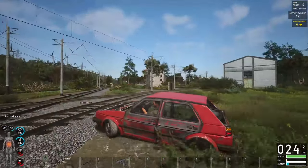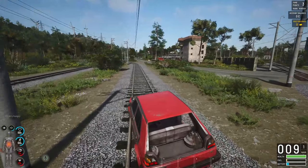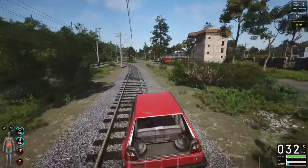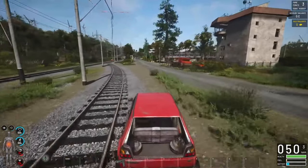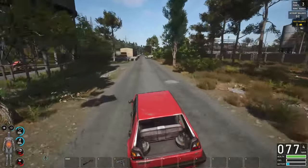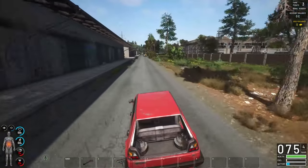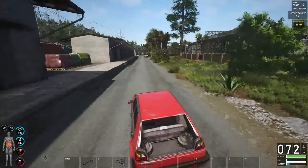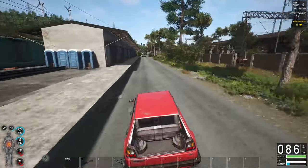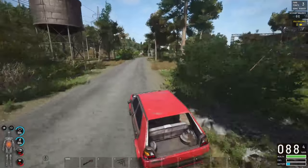There you go — we've just found ourselves a vehicle. It has taken about 52 minutes to search around, find one, and get the items for it. This car wasn't too bad — we already found a battery beforehand; all we needed to do was run back to town and back. The longest part of the process is finding the parts you need.